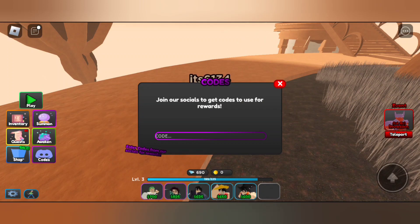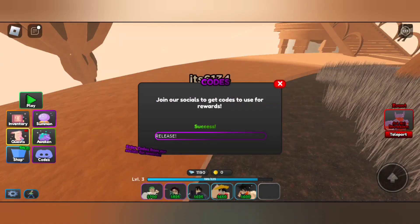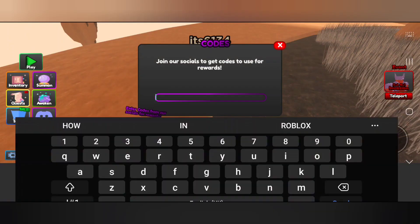Type the code the same way I am typing right now. Our first code is 'release'. Let's redeem this code. We have successfully redeemed the code and got lots of gems, which help us to summon new units.